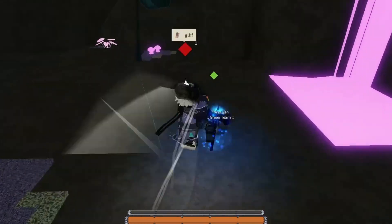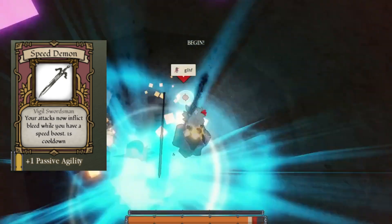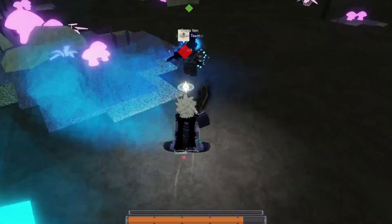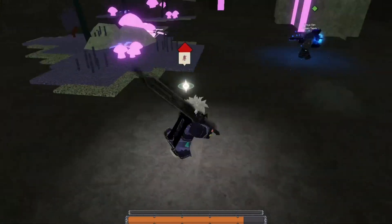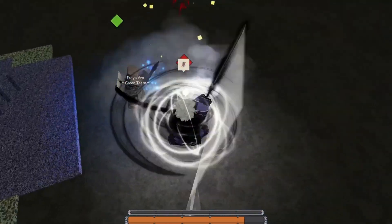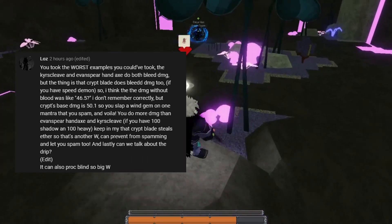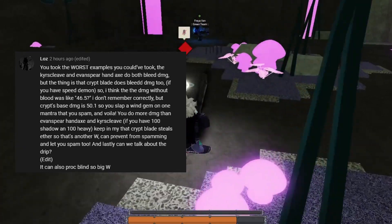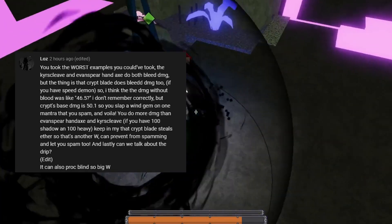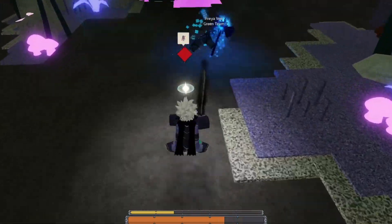What's going on guys, in this video I'm going to be trying to see the difference between using Speed Demon or using bleed on a weapon. I haven't tested this as much as I should have, but we've done it enough times that we're pretty sure we have this right. Either way, I got this comment from this dude Loz — he says you took the worst examples you could have, the Curse Cleave and Evan Spear. Yeah, they both do bleed. Crip Blade doesn't do bleed, but if you have Speed Demon you do get bleed, so it's basically the same thing.